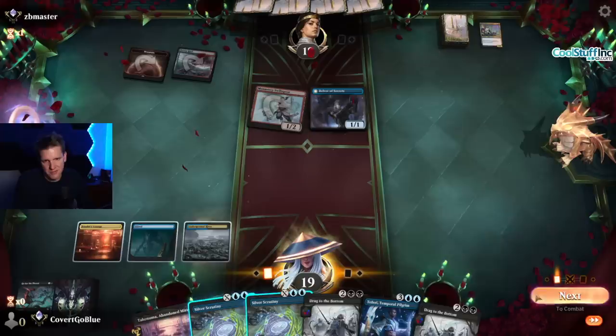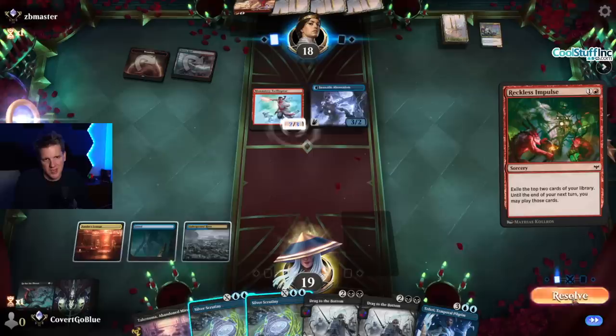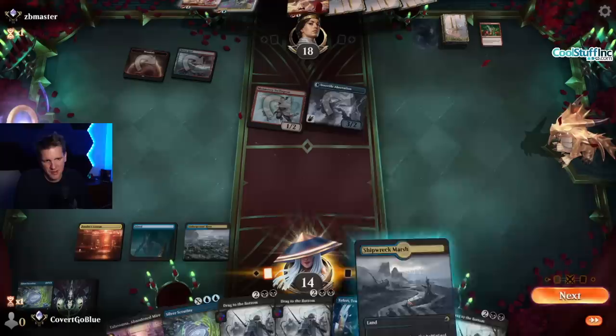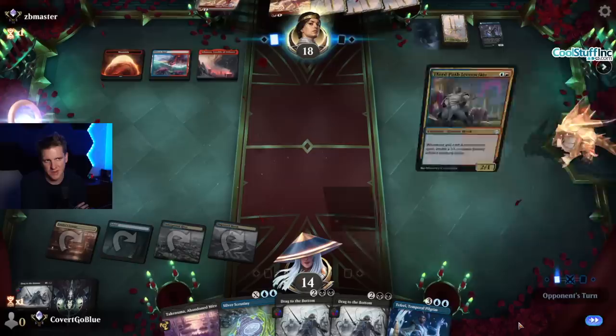Land, Delver. Okay, they have Spell Pierce — we're in big trouble. They reveal Lightning Strike. They don't need too much time, do they? Reckless Impulse. Iconoclast, Lightning Strike — why not. I'm just gonna fire this off for one right now. I think if we survive into the late game we don't have to worry about having a billion cards in hand. Let's drag them and see if they can come up with another land. They do — they're still in this.